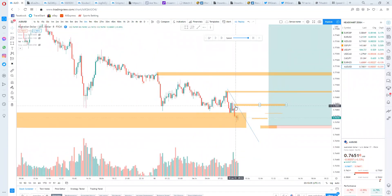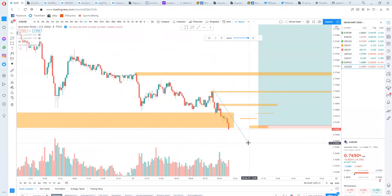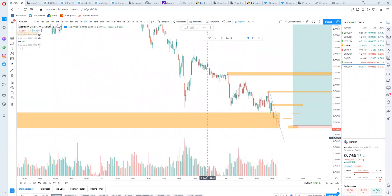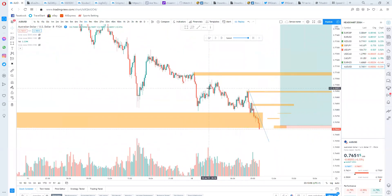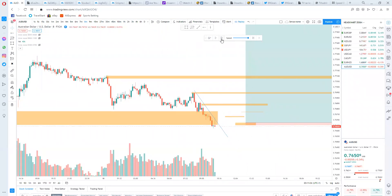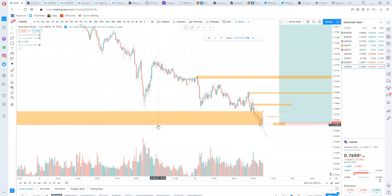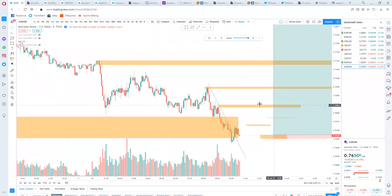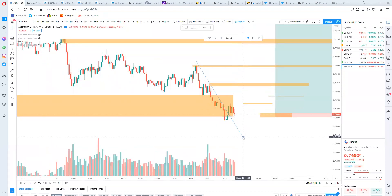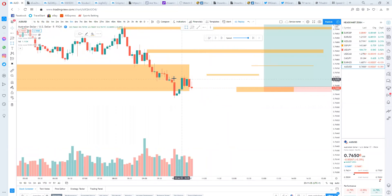We are waiting for price to probably show us it wants to go — probably break structure or something. This is the market going below our area of interest, but it does not matter to us because we will never just take a trade just because it's getting to our area of interest. We must always wait for confirmation. This right here is what people call swing points — the market just making swing points. We only take a trade when everything has been cleared. Now this is the market breaking the trend line, so we can see there's intent to go forward.